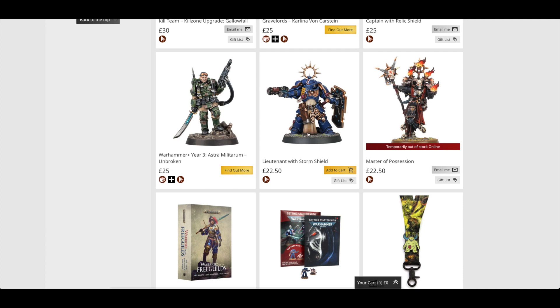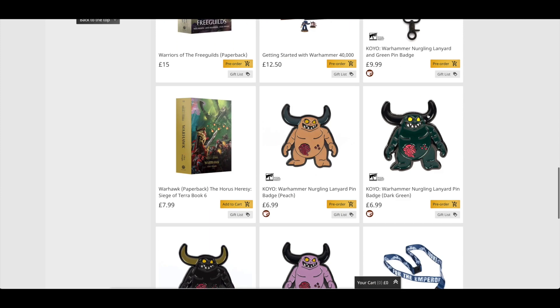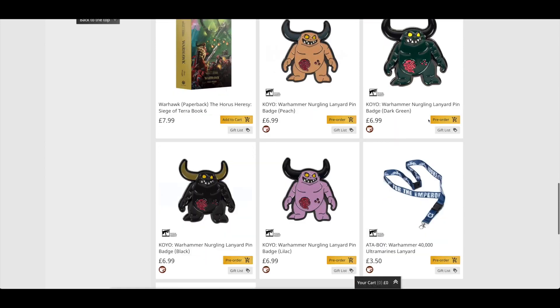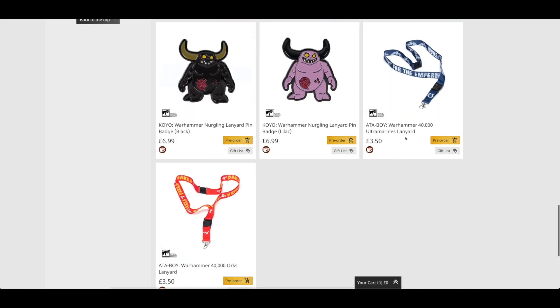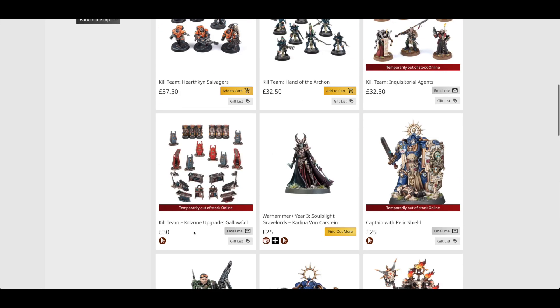The Lieutenant with Storm Shield and the Master of Possession were also last week. Warriors of the Free Guilds is a new omnibus with Nick North, Josh Reynolds, and Evan Dickin. You've got Getting Started with Warhammer 40,000 for £12.50, the Nurgling Lanyard with a pin badge, and Lanyard pin badges separately for £7.00 in a variety of colours. Then Warhawk in paperback at £7.99, and a lanyard for Ultramarines and an Orcs one.